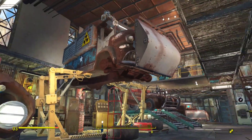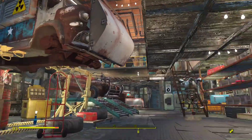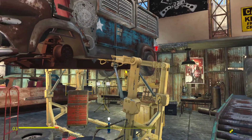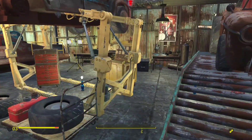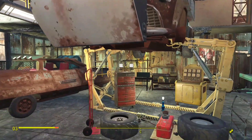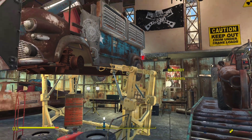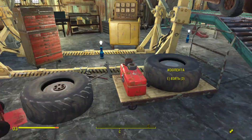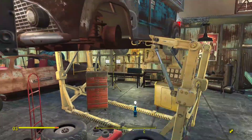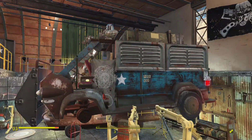Then there's this car — it's a van. I've tried to make it seem like someone's actively working on it. I used power armor stands to represent a lift station. We have wheels and a bunch of instruments to make the impression that someone is actually working on this car. This car is supposed to be a heavy vehicle, and we have a turret on the roof.